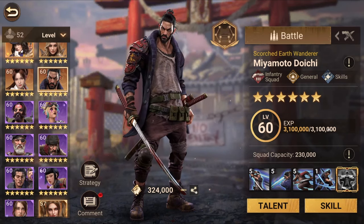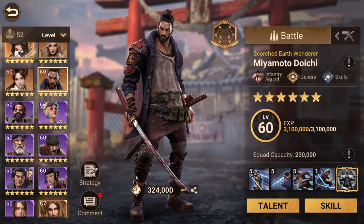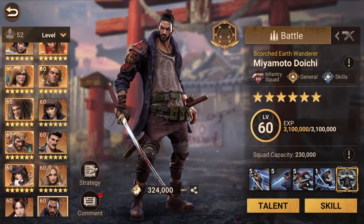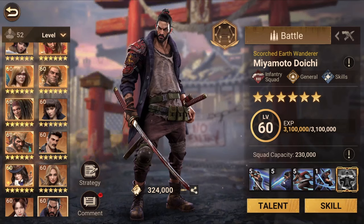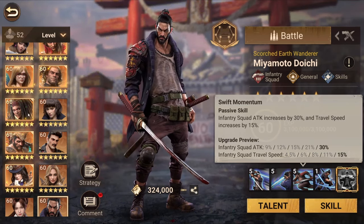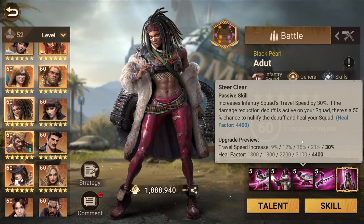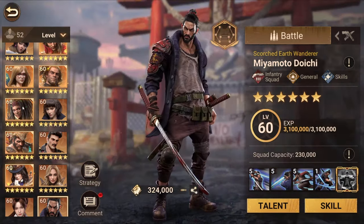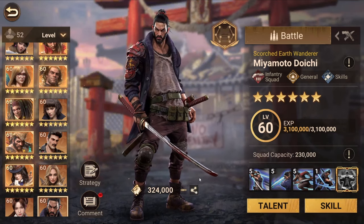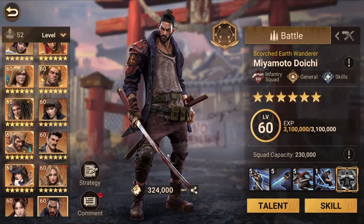Miyamoto is a really good leader because he has the skill talent tree. You can combine him with any infantry heroes, but my top pick is Adele. Both Adele and Miyamoto share infantry squad attack boosts and traveling speed boosts, giving them great synergy. You can use this squad as a speed squad — go kill farmers, bounty ground, or water wars — it's a really good fast squad on the field.